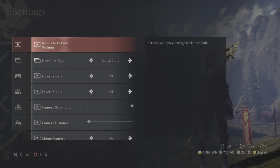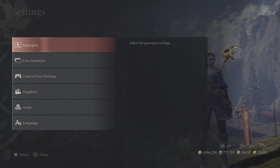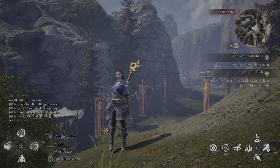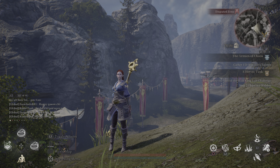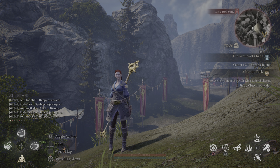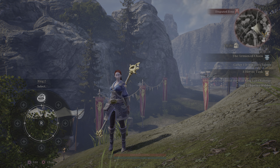Now we're going to go over the Ring Menu — this one's a little more complex. You can see the Ring Menu in the bottom left. To open it for editing, hold down on the D-pad. You don't want to just press it because that will use the item. Hold down on the D-pad to bring it up, and you'll see the different ring slots.